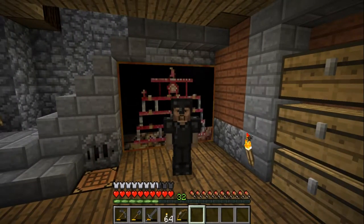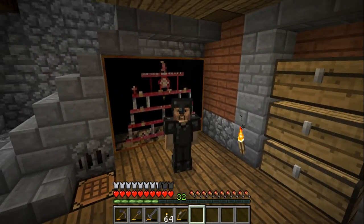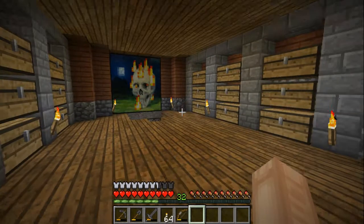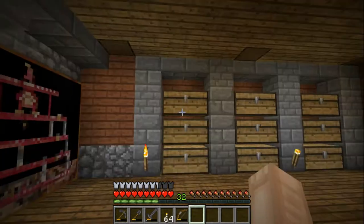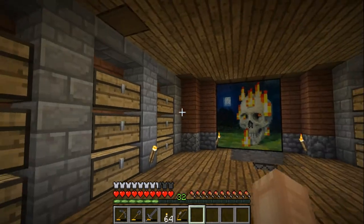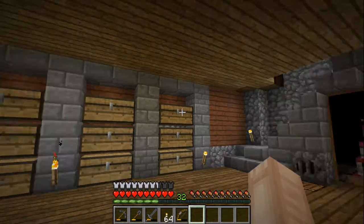What's up Vicious Crew, welcome back to another episode of Very Vicious Plays Minecraft. Today we're gonna start the episode off picking up where we left off on enchanting. As you can see here in the basement, I changed out the cobblestone pillars with the acacia wood — I think it looks pretty decent.